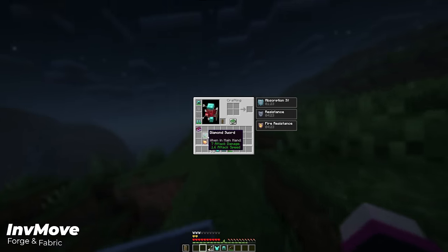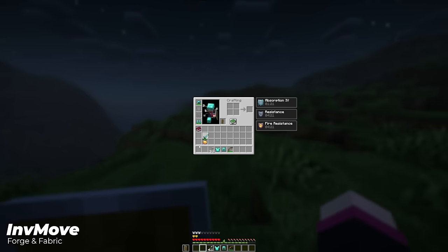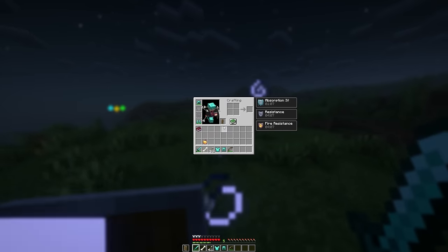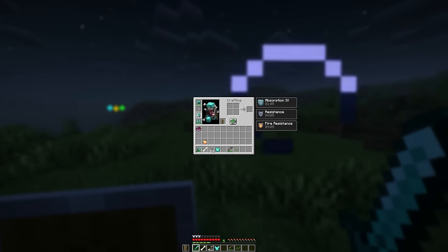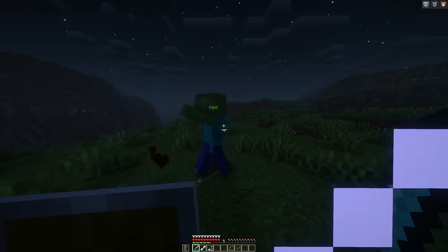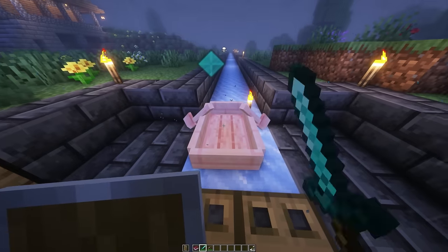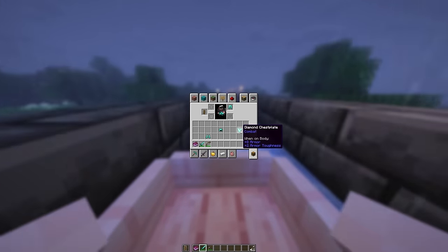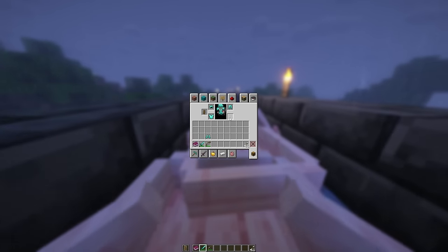There is nothing worse than getting attacked when you don't have armor, weapons, or food in your hotbar. But InfMove solves this first world problem — now you can run around and move with your inventory open, making it super easy to apply armor and grab the correct weapons or food mid-fight, or rearrange your inventory while on a long boat ride. This is the perfect mod for every Minecraft player and it should be part of vanilla Minecraft.